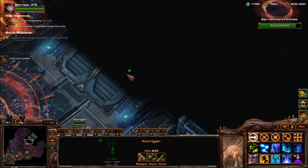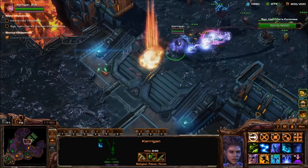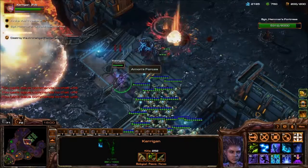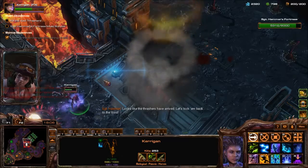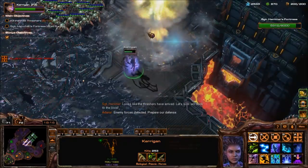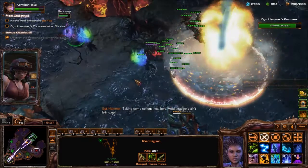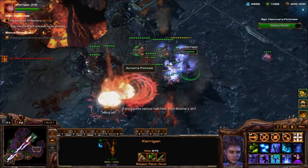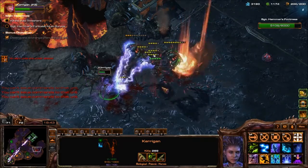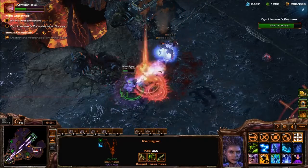The Ultralisks are loaded. I'm trying to — they're nuking Kerrigan. There's a hybrid. Kerrigan takes reduced damage from nukes, I think. Enemy forces detected — prepare our defense. Wait, they have Broodlords. I have Broodlords in this attack. I almost feel like killing them is a bad idea because I can dash through the Broodlings for shields — and it helps against the Budas.